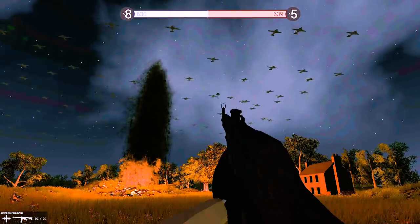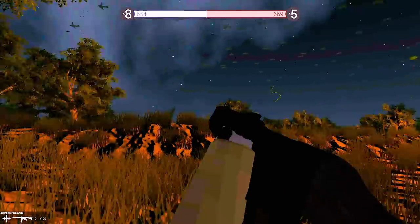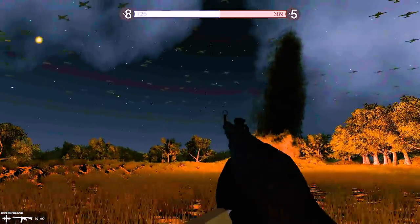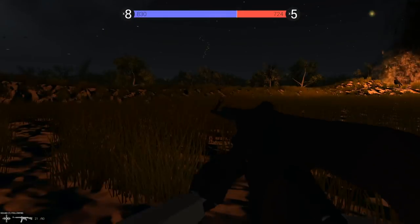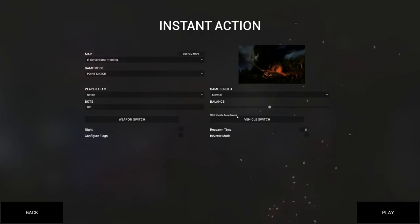So you can hit guys on the way down. The one thing I'm disappointed with from this map maker is that the D-Day Airborne Morning map doesn't have the parachute mode. Like, Airborne Morning — it's historically accurate: in the morning you're on the ground and you're going to fight. And I get that. But I don't want to fight without the paratroopers drop. It kind of takes away a little bit of the fun.